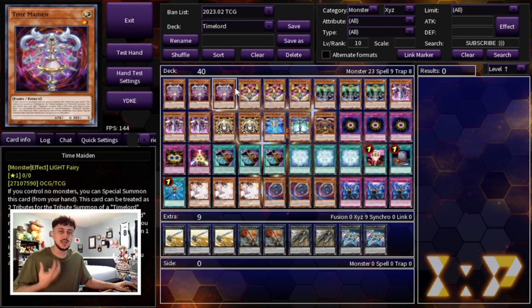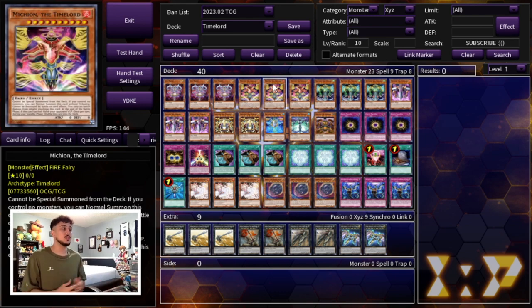For the Time Lord monsters we're just maxing out on the best ones. We're playing three Michion. Michion has the effect where at the end of the battle phase, if this card battled, you can halve your opponent's life points. That's insane because the whole point of this deck is to control the game state and act like a burn deck — you just want to burn your opponent down to win the game, so that's kind of your win condition.